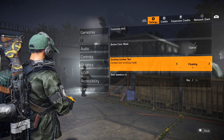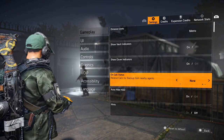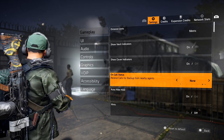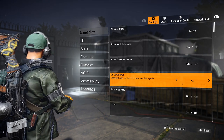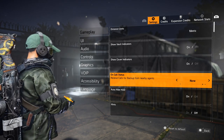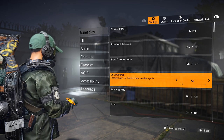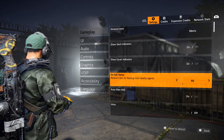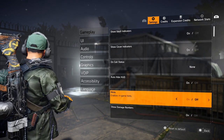Let's get into Gameplay settings. For On Call Status — if you want to help out backup agents in The Division 2 — you can put this on 'All' to receive calls for backup from nearby agents. If you're tired of hearing that backup call, you can turn it off or limit it to just friends and clan members. I usually keep mine off. Once you get further along in the game, I'd also recommend turning off hints — they get kind of annoying.